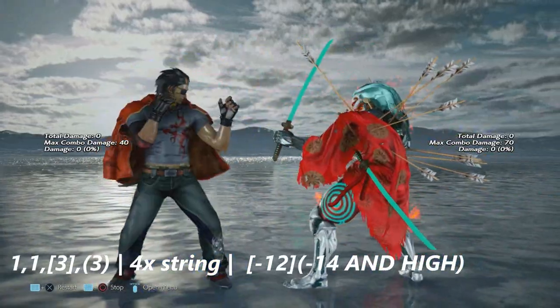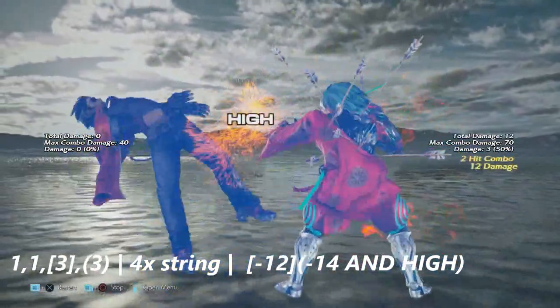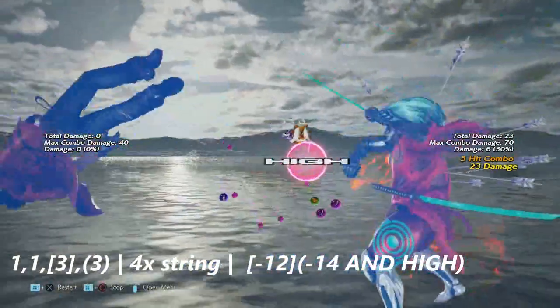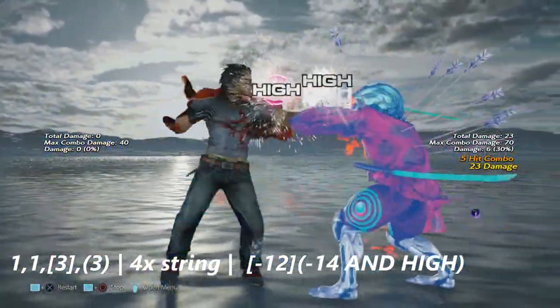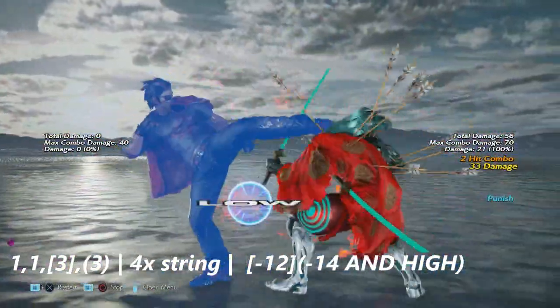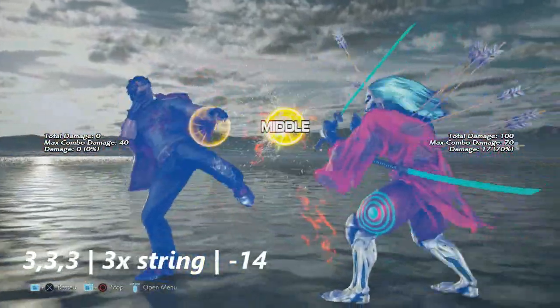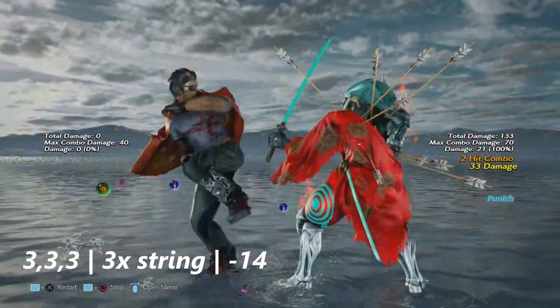Up first is one one three three — a four hit string with two highs, a low, and another high. The first low is negative 12 and the high at the very end is negative 14. Up next is three three three — just a three hit string — this is negative 14 on block.